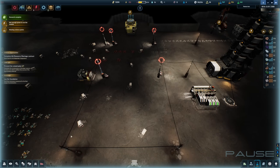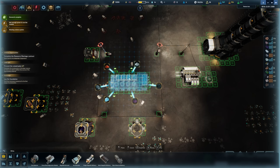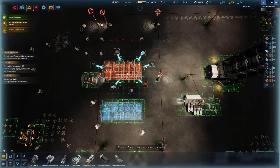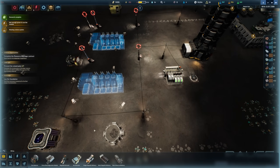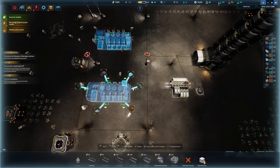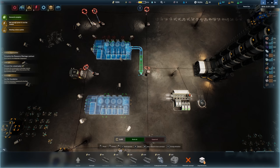Everything is basically torn down and we're starting fresh with the multi-regolith extractor. I want two of them — one there and one right here. Then I'll set up conveyors: the input/output will handle slag and regolith, so everything is going to come in and flow from there. Conveyors from here to there, there to there, there to there — everything coming in on one line. Perfect, exactly what I want.